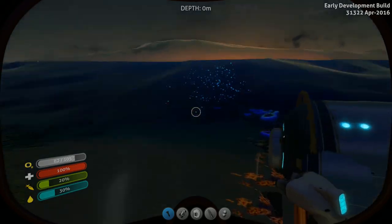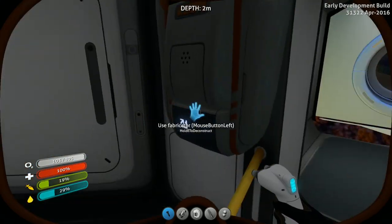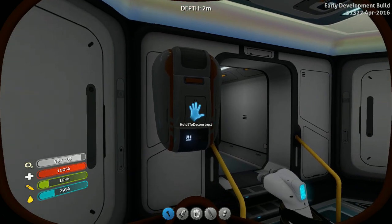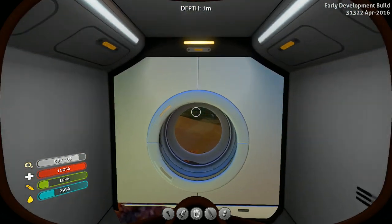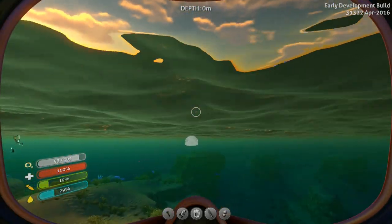Surface looks like the sun's starting to come up. All right, let's go ahead and cook up something here on the grill. Oops, that's not the right menu. Oh - it's unpowered. Okay, so apparently I need to actually head back to our regular base and do the cooking there.